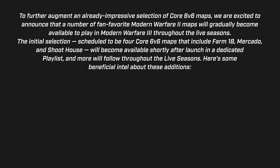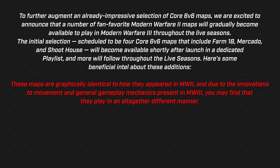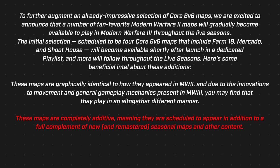The initial four MW2 carry-forward maps include Farm 18, Mercado, and Shoothouse - the fourth hasn't been announced yet, though you'll probably guess that's going to be Shipment. These maps are graphically identical to how they appeared in Modern Warfare 2, but due to innovations in movement and general gameplay mechanics, they may play differently altogether - which I'm actually looking forward to seeing. They also said these maps are completely additive, meaning they appear in addition to a full complement of new and remastered seasonal maps and other content.